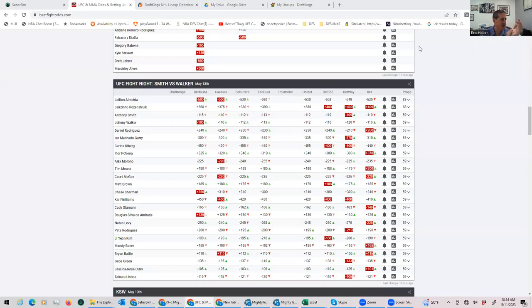Hey everybody, this is Sheets and I'm going to be going over this weekend's UFC card from Charlotte. The first thing to note is that it is an early card — 11:30 in the morning Eastern time — it's actually on ABC. They've tried this a couple of times to varying degrees of effect. It'd be nicer if they had a better card, but I guess they reserved those for pay-per-view.